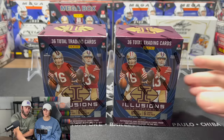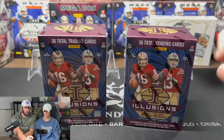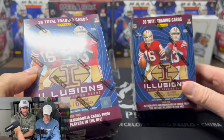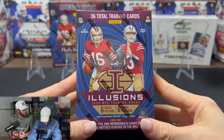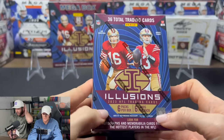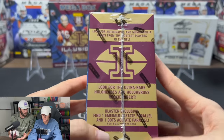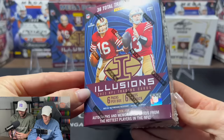We got these in — I believe these were from Walmart. Two blasters, and we have the mega box in the back which we're opening in the next video. Excited to see what Illusions holds. These were some of the cooler cards, not as valuable as Prizm, Mosaic, or Select, but we like them. 36 total cards, six packs per box, six cards per pack. Not that many cards per pack, but autographs and memorabilia cards can be found in here.